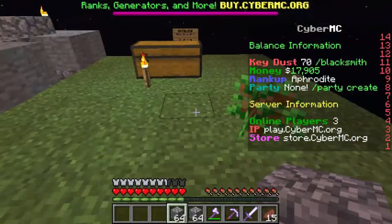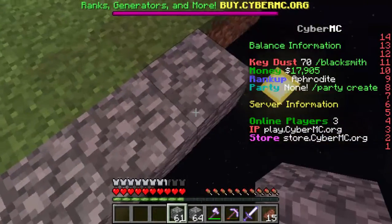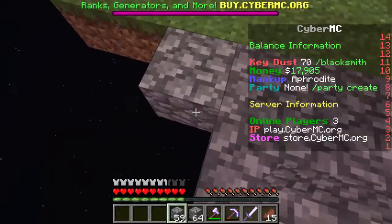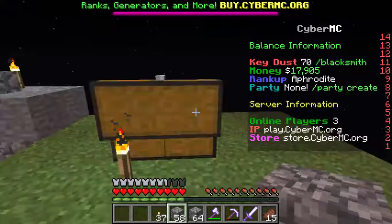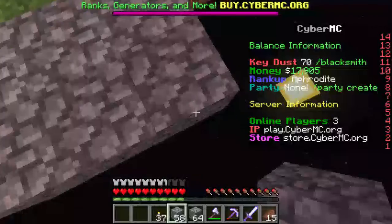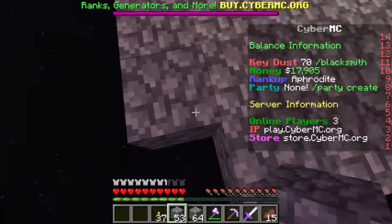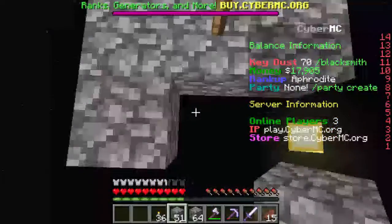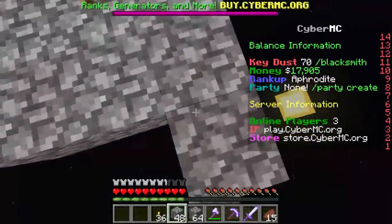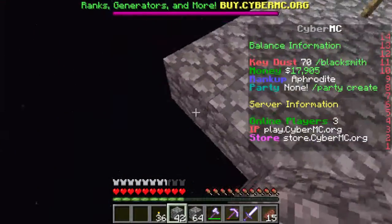I want to make a tree farm, so let's make a little path area out this way, and then we also need to get some more torches — I think I made some up there, that should be a decent amount for now. So let's get into the whole expanding part. Every few blocks we're gonna want to place a torch so that none of these mobs spawn, and so nothing bad really happens here.